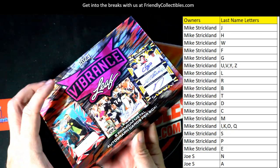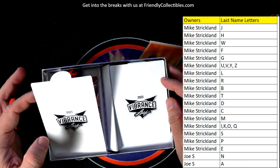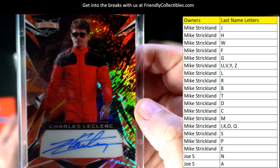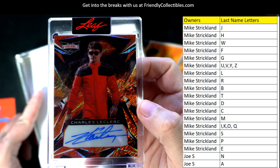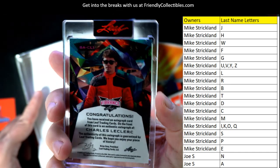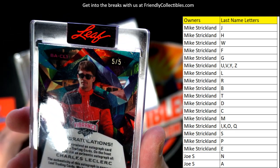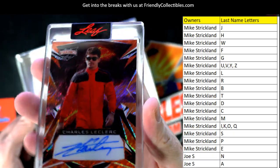Good luck — two cards in the box and we'll see what they are. Let's go with this first card right here. Oh wow, that's a really good one! Charles Leclerc for Formula One racing. This is going out to Mike S. This is a five-of-five right here — look at that.